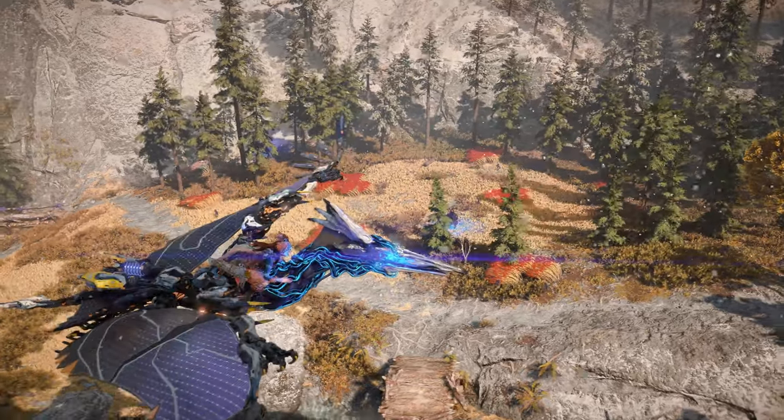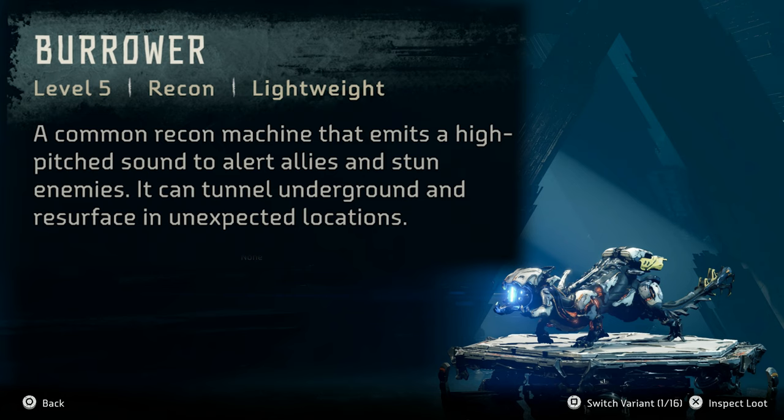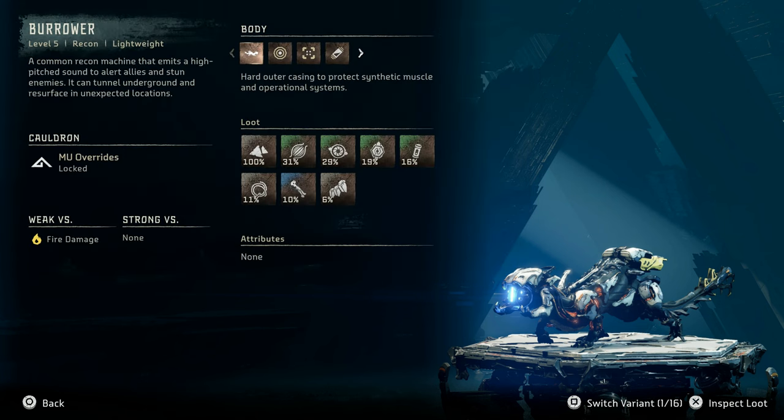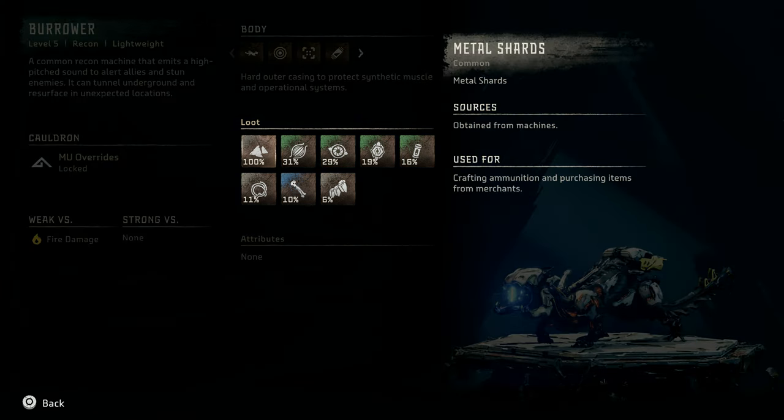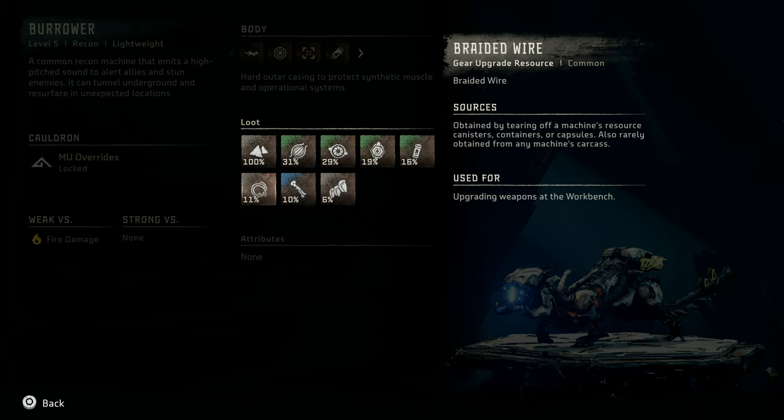Now let's take a look at the machine catalog entry for the Burrower and its numerous variants. Burrower: a level 5 recon lightweight machine — a common recon machine that emits a high-pitched sound to alert allies and stun enemies. It can tunnel underground and resurface in unexpected locations. It is weak versus fire damage and has no elemental strengths. Notable loot includes metal shards, machine muscle, Burrower circulator, Burrower primary nerve, small machine core, braided wire, metal bone, and sturdy heart plate.